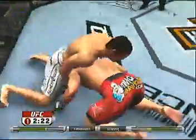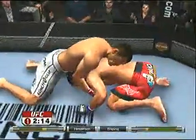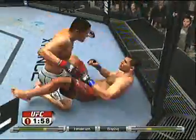Midway through round number one. Fight scheduled for three five-minute rounds. He's got a sprawl. Henderson loves to posture up, and he has some good ground and pound from the top. Henderson on top of you is a very dangerous thing. Nice left hands. Bisping on his back — he's going to try to get back up. But he's also dangerous from a submission standpoint.